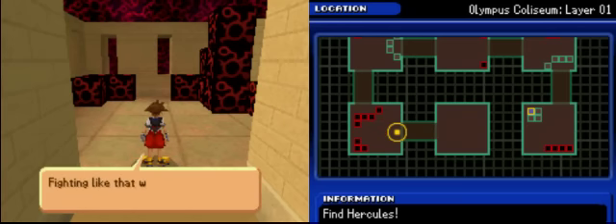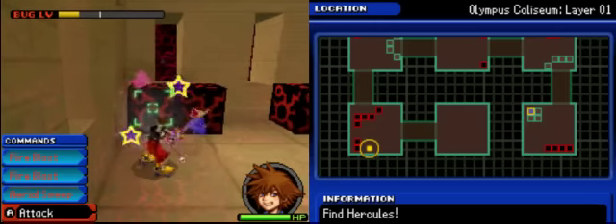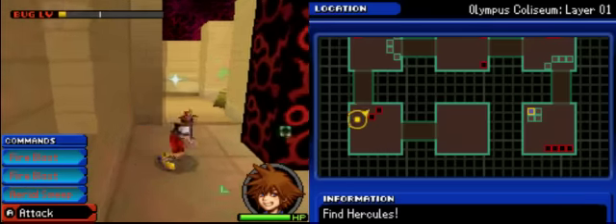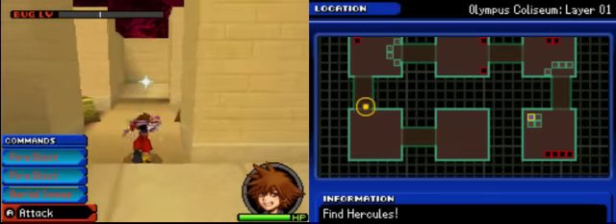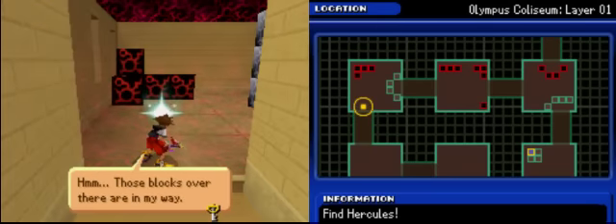Fighting like that will take some getting used to, but so far so good. You see in the top left — those bug levels? You want to keep it in yellow or get rid of it fully because while it's in yellow, enemies deal normal damage. However, if it's in red, they deal double damage, and if it's flashing red — all the way up — they'll deal triple damage. So you really want to lower that bug level. A good way to do so: destroy those blocks, or if you need to, fight the enemy.